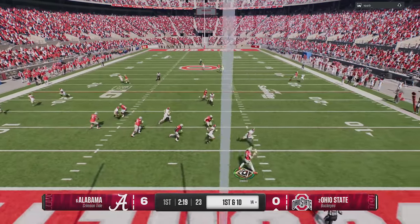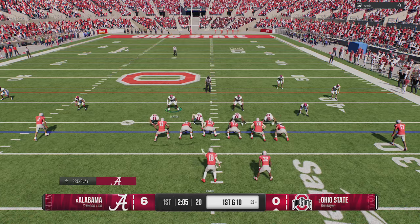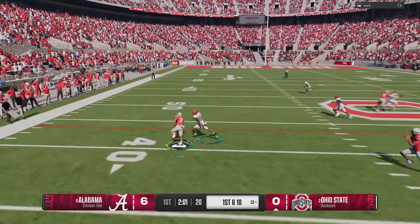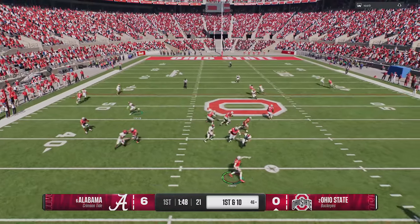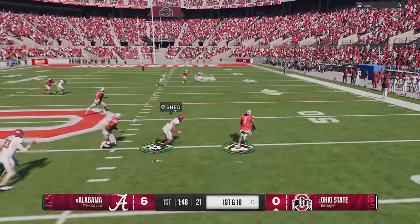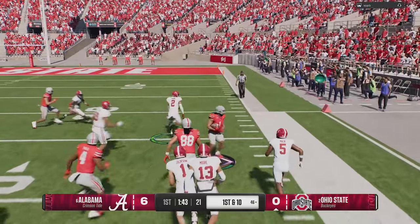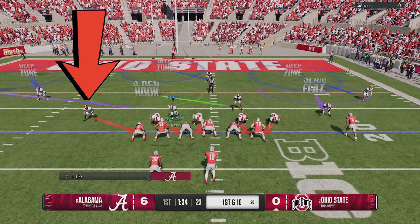We get the ball inside the red zone. The real reason I'm using Alabama is to show off some plays out of my brand new Alabama offensive eBook, and my favorite formation right now is the Gun Trips TE. On the very first play it looks like he's running matching coverage, so I just switched to the RPO play in my audibles and we score on the very first play that we have the ball.